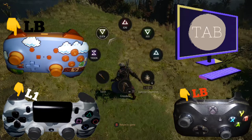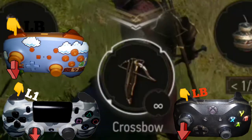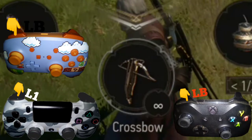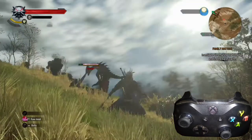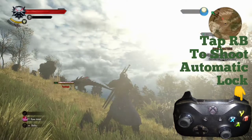Next, we're going to use the left stick or left analog stick to select the crossbow, then simply release the L1 or LB button and the crossbow is now actively equipped.